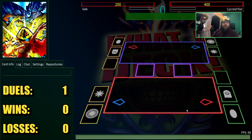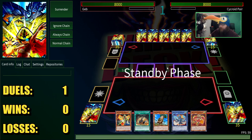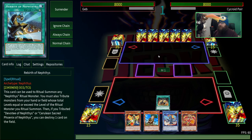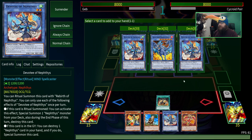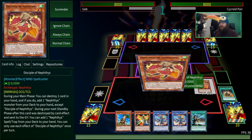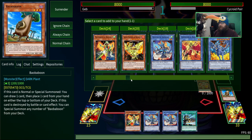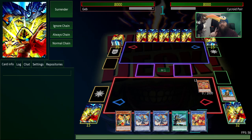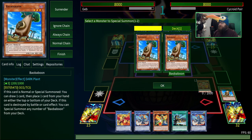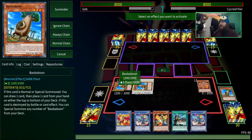Alright, here we are. First duel versus Psychroid Pair, and we get to go first. We can't do the full combo, but we can still do some pretty good stuff. Let's start with Preparations of Rites — this will get us the ritual spell, and we already got a devotee but let's just take another one. Then we're going to normal summon Disciple of Nephthys. As I said in the intro, this can destroy a card in your hand to search a Nephthys card, and we're going to search Conductor of Nephthys.